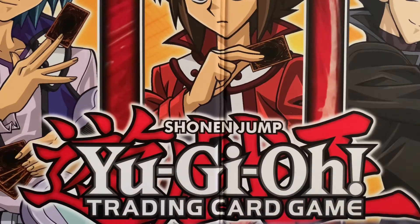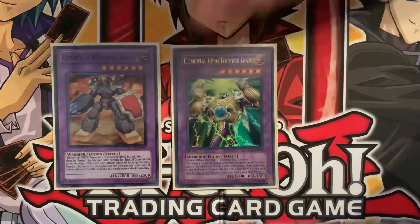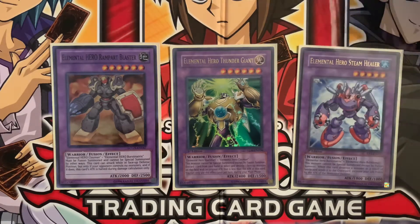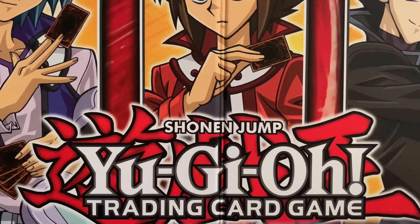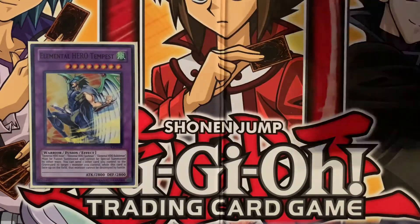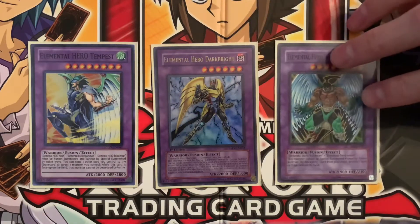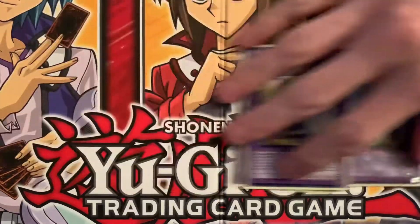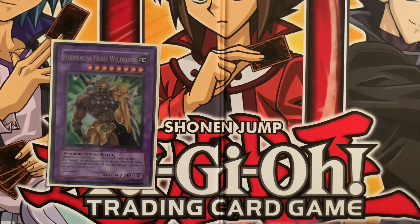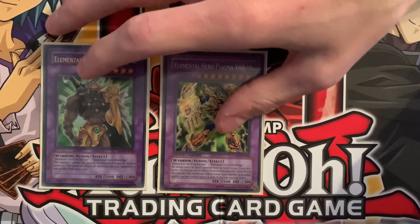We also have Rampart Blaster, Thunder Giant — another really important piece of the deck, being able to destroy monsters your opponent controls — as well as Steam Healer. Getting into the bigger ones: we have Tempest, Dark Bright, Wild Wingman, Wild Edge, Plasma Vice — one of my favorites and a favorite art out of all the fusions in my opinion.